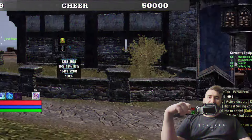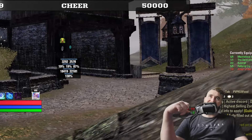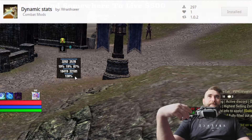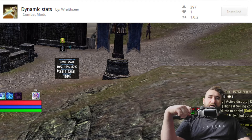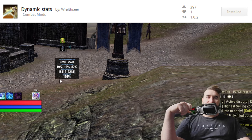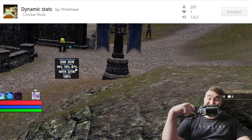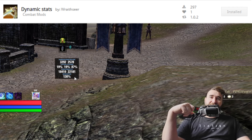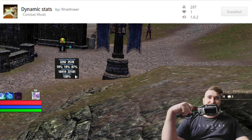We all know Grayskull — the add-on that shows you your weapon damage. The next add-on is kind of like that, but on steroids. As you can see, there's a box in the middle of the screen that you can move wherever you want, and it gives you a lot of information: your penetration numbers, your crit chance, your crit damage numbers, your physical and spell resistance, and your movement speed. It's a nice, clean add-on that gives you a lot of information.